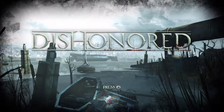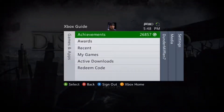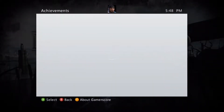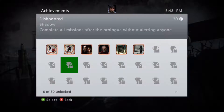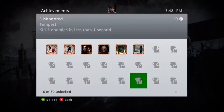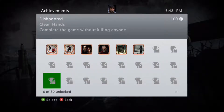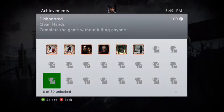I'm going to walk you through getting two of the hardest achievements: Shadow — complete all missions after the prologue without alerting anyone — and Clean Hands — complete the game without killing anyone, including the Overseer. There's also Ghost: complete all missions after the prologue alerting or killing no one but the key targets. So you can kill key targets such as the Overseer, but I'm going to help you get Clean Hands.